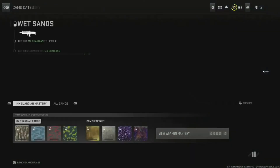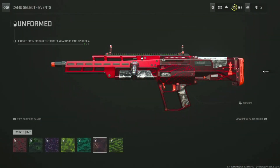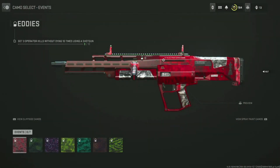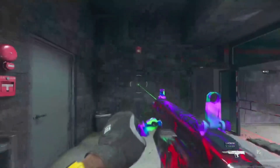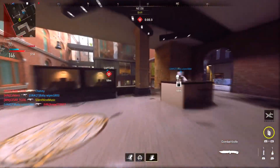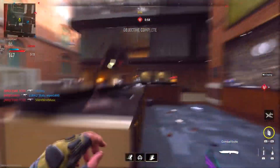This is such an OP glitch, and it doesn't just work with the camo. You can make a blueprint of anything — a store-bought blueprint, any other camo, whatever. You can transfer literally anything onto this other account. Definitely great if you have a buddy with this skin already.